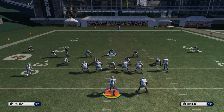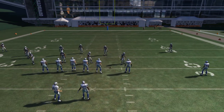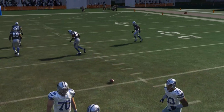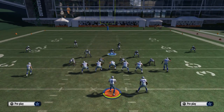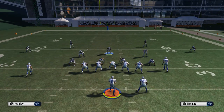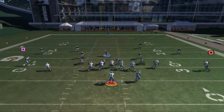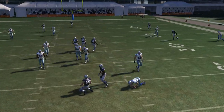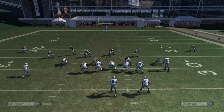So that's your left side pressure, that's your right side pressure, and you call them based on the hashes. If the ball is closer to one hash, more times than not you'll send pressure off the right side of the screen: cover three sky, base line, pinch line, crash line down, spread linebackers, globally blitz that right-of-screen linebacker, and you're good to go. Here Sean Lee is going to get a sack — nice pressure at the quarterback.